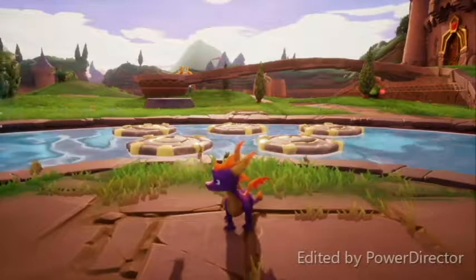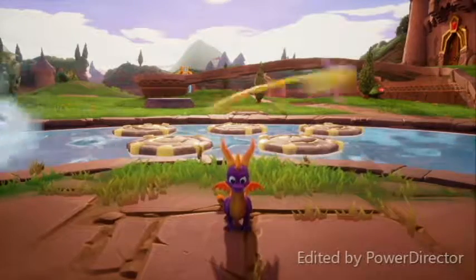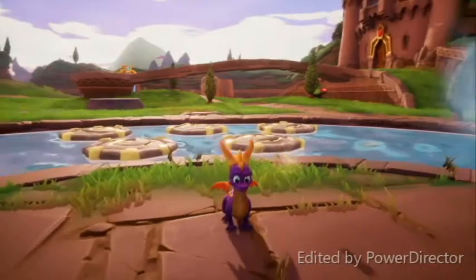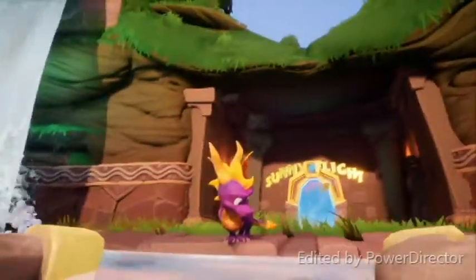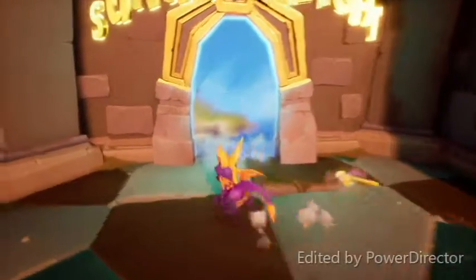Hey everybody, how's it going? It's SuperNerd here. Welcome back to the second episode of Spyro the Dragon Reignited Trilogy. In the last episode, we explored the Artisan's Homeworld along with the first level in our journey, and in this episode, we're going to explore the secret cave Sunny Flight that we unlocked last time. So let's hop right into this.